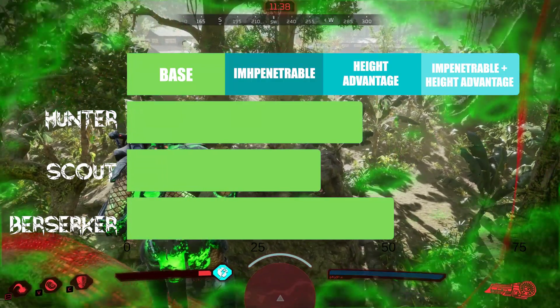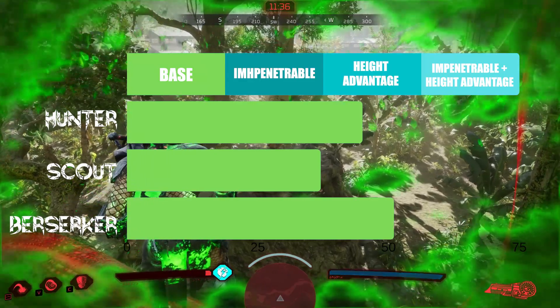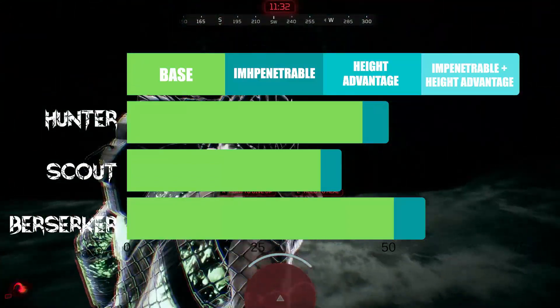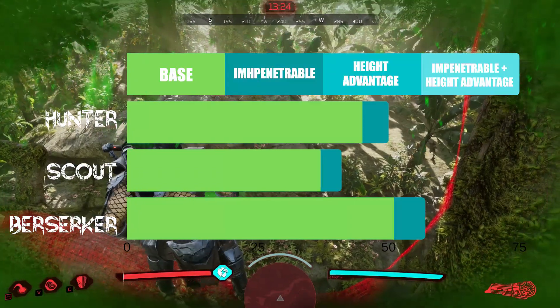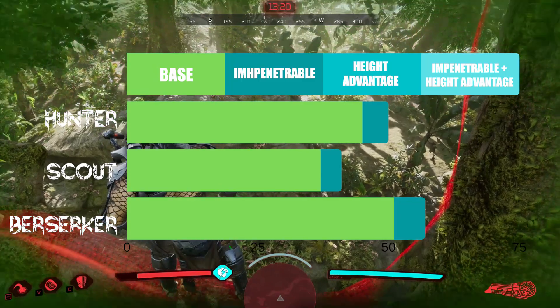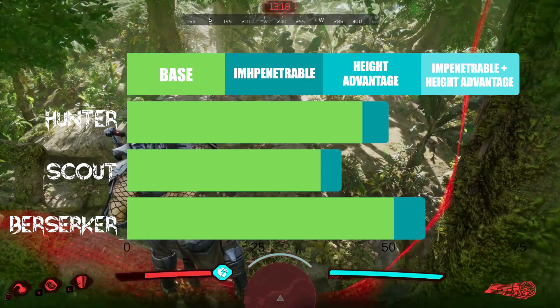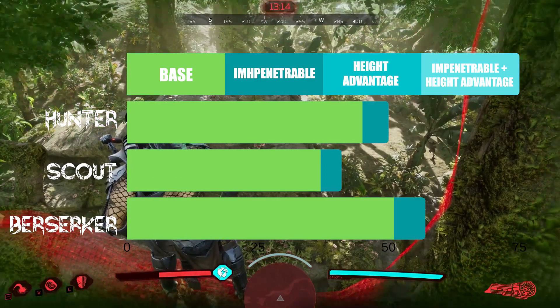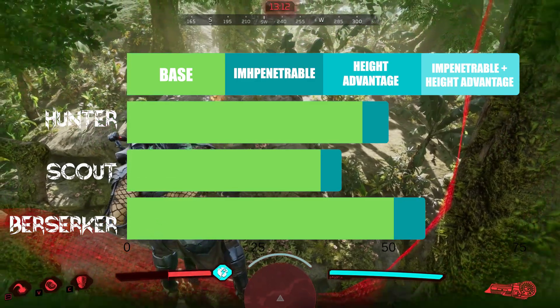After establishing a base, I then equipped the Impenetrable perk and set up for the same conditions. The Hunter now clocked in at 50 shots, which translates to a 10% damage reduction. The percentage matched up for the Scout and Berserker, with the Scout taking 41 shots and the Berserker taking 57. So Impenetrable is a flat 10% damage reduction.